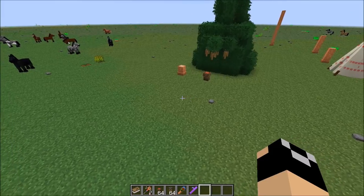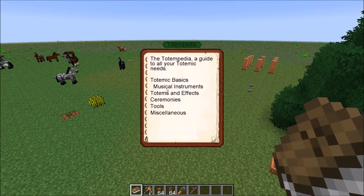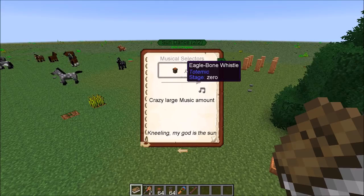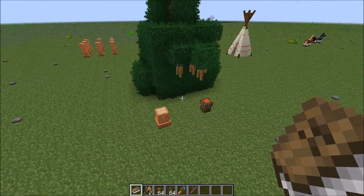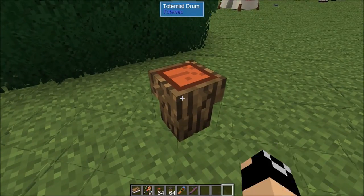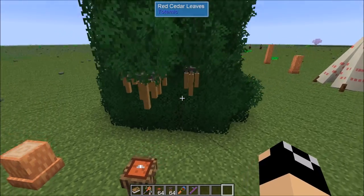As far as the musical selectors, the Totempedia tells you everything you need to know. For example, you need the Totemus drum and eagle bone whistle for certain ceremonies. You shift right click to start a ceremony, and then during the mini game you just right click to play.